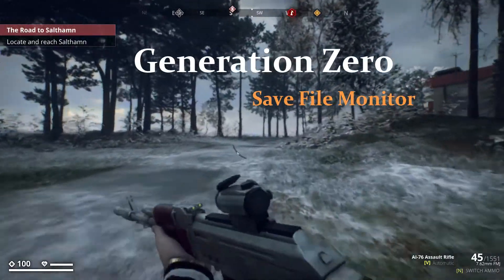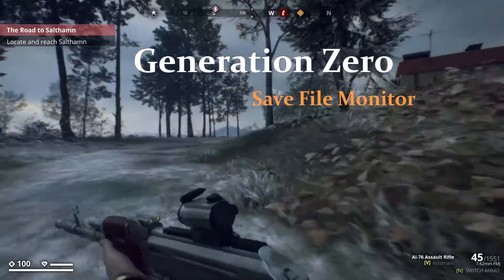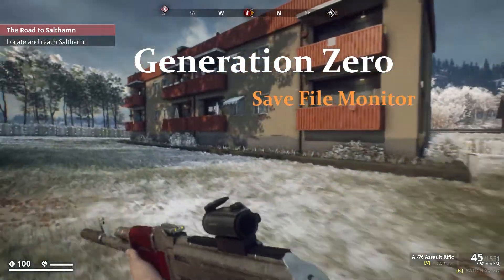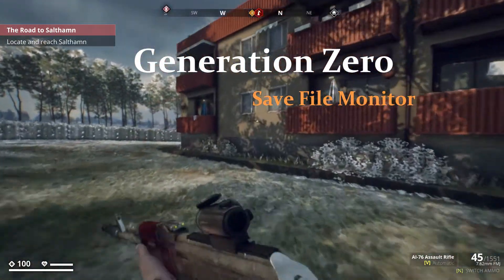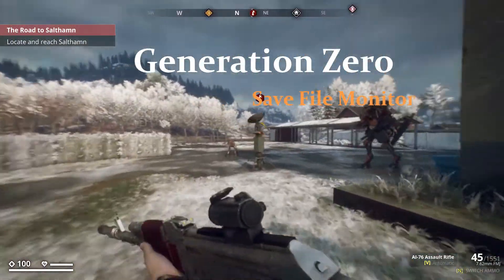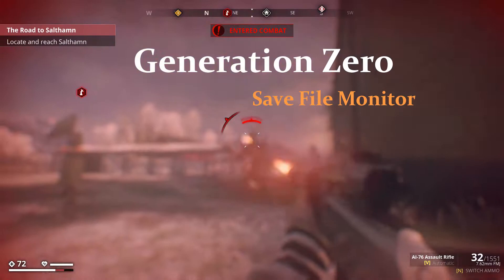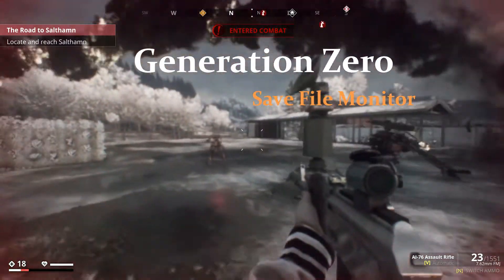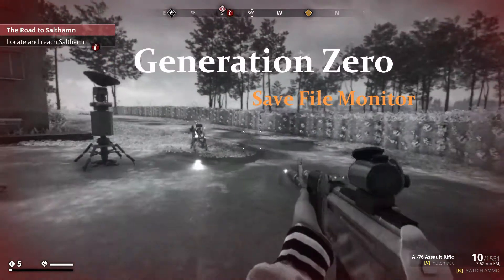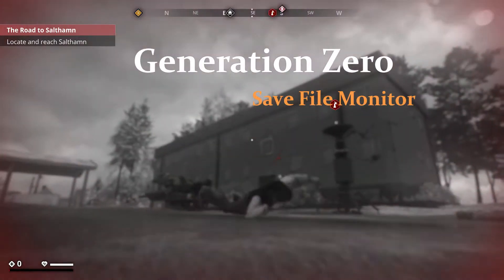In this video we're playing Generation Zero and we're testing the utility GameSave Monitor. This is not a mod but a save file manager. Its purpose is to copy save files and avoid game save corruptions. It's a pretty simple setup — a single executable you can run manually or have it automatically back up while you're playing. Credit for this utility goes to the author Sir Garnon. Let's get started.